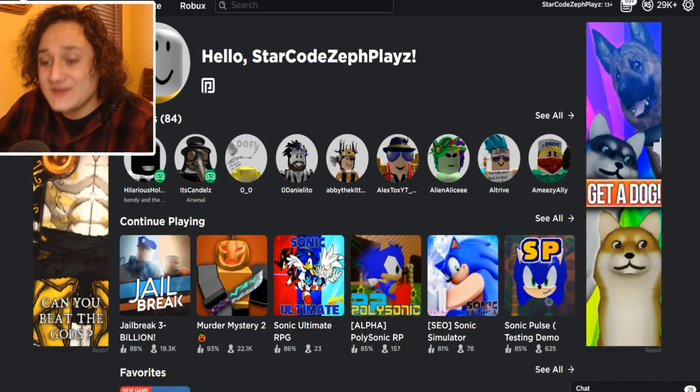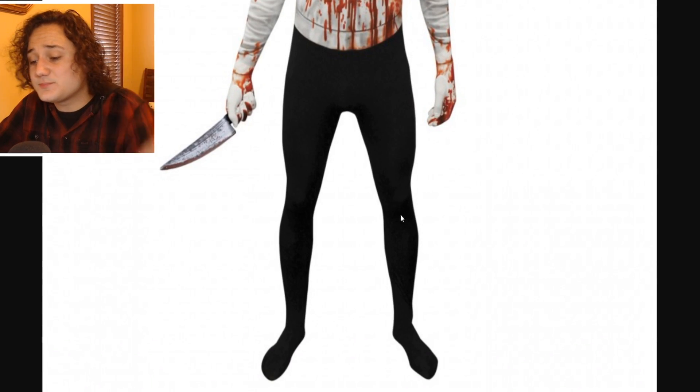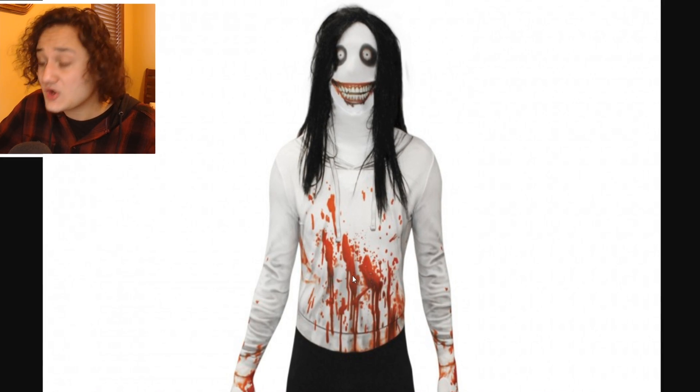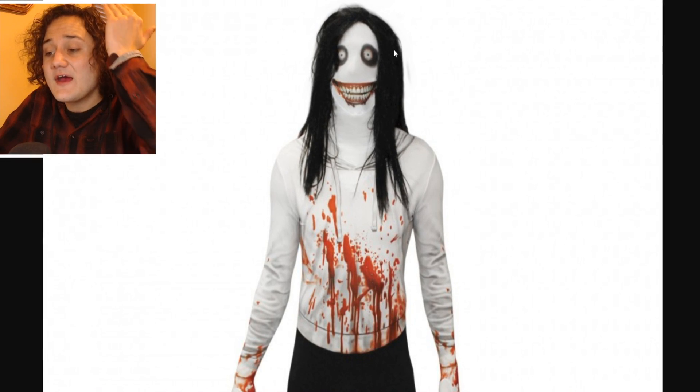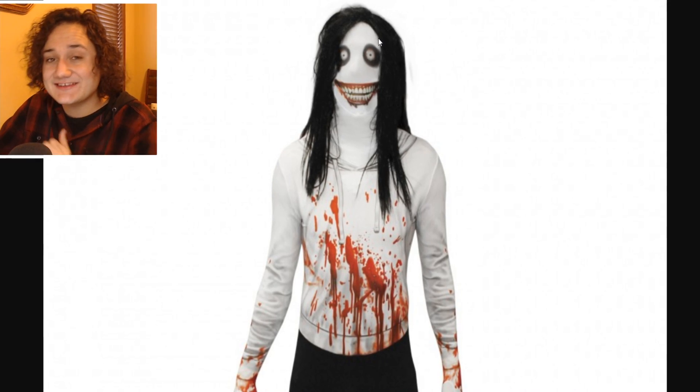That is a lot of Robux to use to make Jeff the Killer a Roblox account. As you can see, he has black pants, a knife in his hand, a white hoodie with some Kool-Aid stains on it, with the hair and that creepy face. Look at that creepy face - this is going to be so much fun to make.